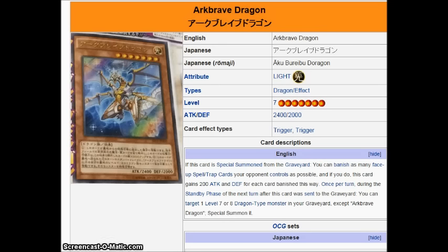The fact that he gets this effect from being sent period — not from the field, not from the hand — he just has to be sent. This enables so much and makes Dragon Shrine ridiculous. You can just use Shrine for White Spirit Dragon, dumping Arc Brave Dragon alongside it, and then on your opponent's standby phase Arc Brave goes off, White Spirit Dragon comes out and banishes a spell or trap card. That's a plus two overall, even though Dragon Shrine is a minus one.